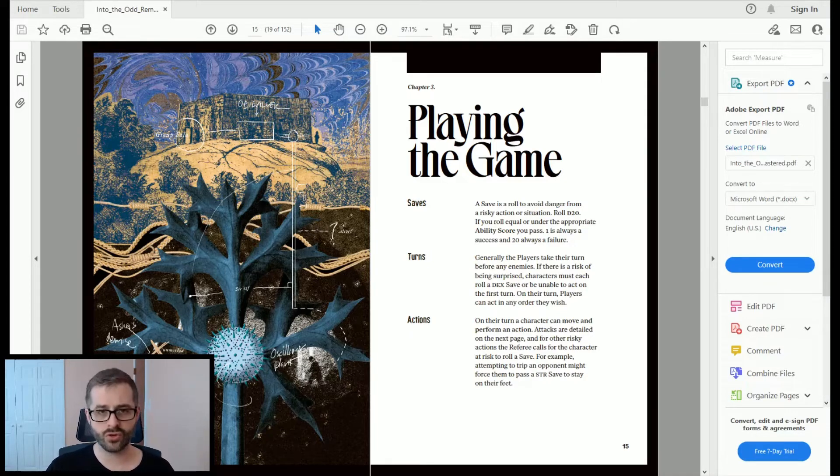The difficulty with saves can increase because your ability scores can go down during play. During the game, players generally take their turn before enemies or NPCs — unless surprised. If players might be surprised, they all make a Dexterity save by rolling a d20 and trying to meet or fall below their Dexterity score. If they fail, they're out of turn on the first round of combat.